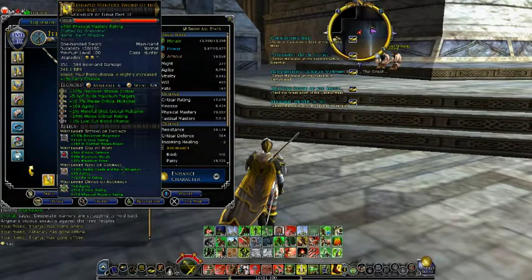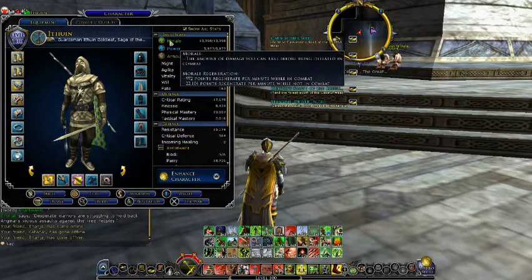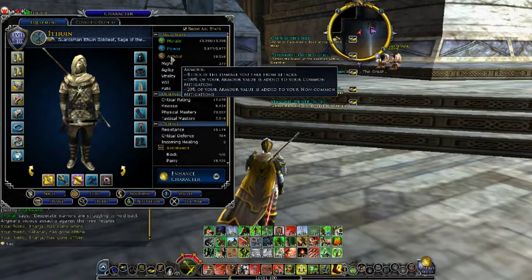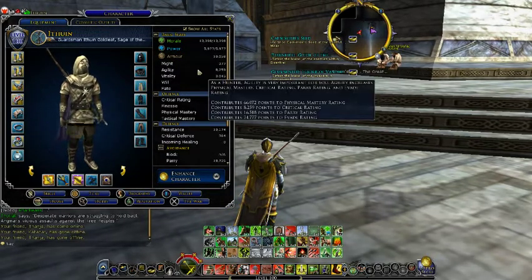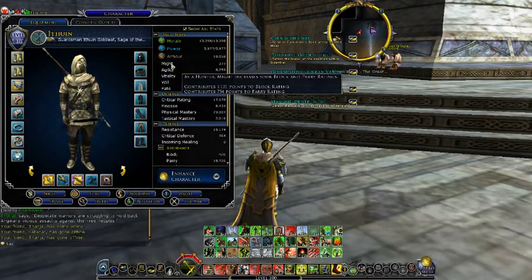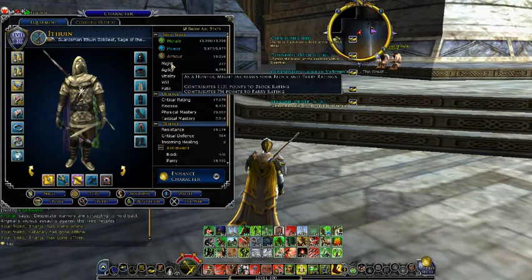Then for my stats: I got more morale, which is okay to me, since I care more for the mitigations than for the morale. Power is a bit low — I'm trying to get that fate up, but I just can't find the right tome for it. Then I got 10,000 armor, which is something you can't really do much about since I've got the essence gear. My vitality is okay. I got a bit of might because of my tomes — I got all tomes for might, which you will see in my passive skills soon.